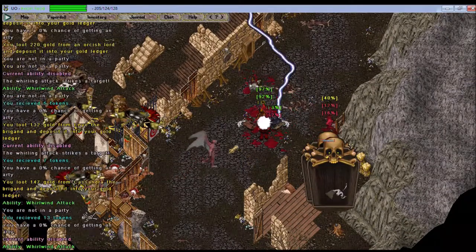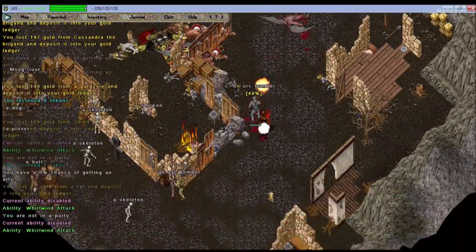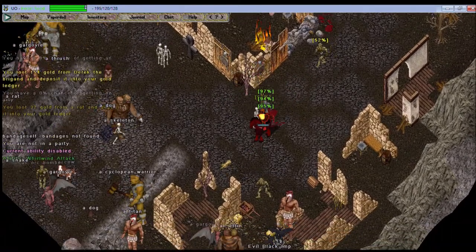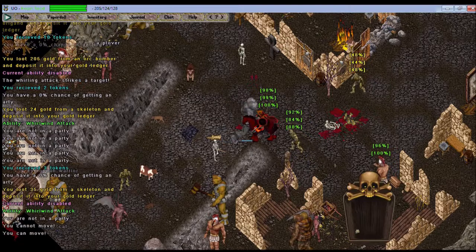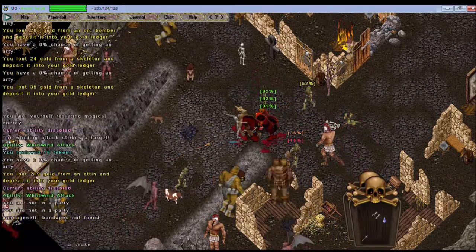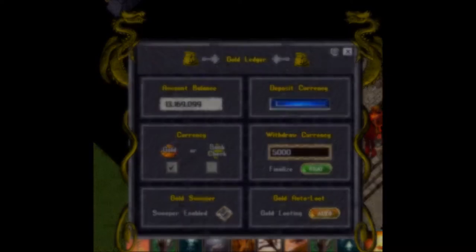The second thing you'll find in your pack is going to be a yellow square-looking or yellow diamond-looking thing, and that's going to be your gold ledger. Unlike most of the older UO versions, in this version you can actually carry gold with you without being in danger of losing it if you die, and that is if you keep it in your gold ledger. You'll want to make sure that anything you auto-loot either goes straight to that gold ledger, or you go into the gold ledger and click the blue deposit button and select the gold that's in your bag.